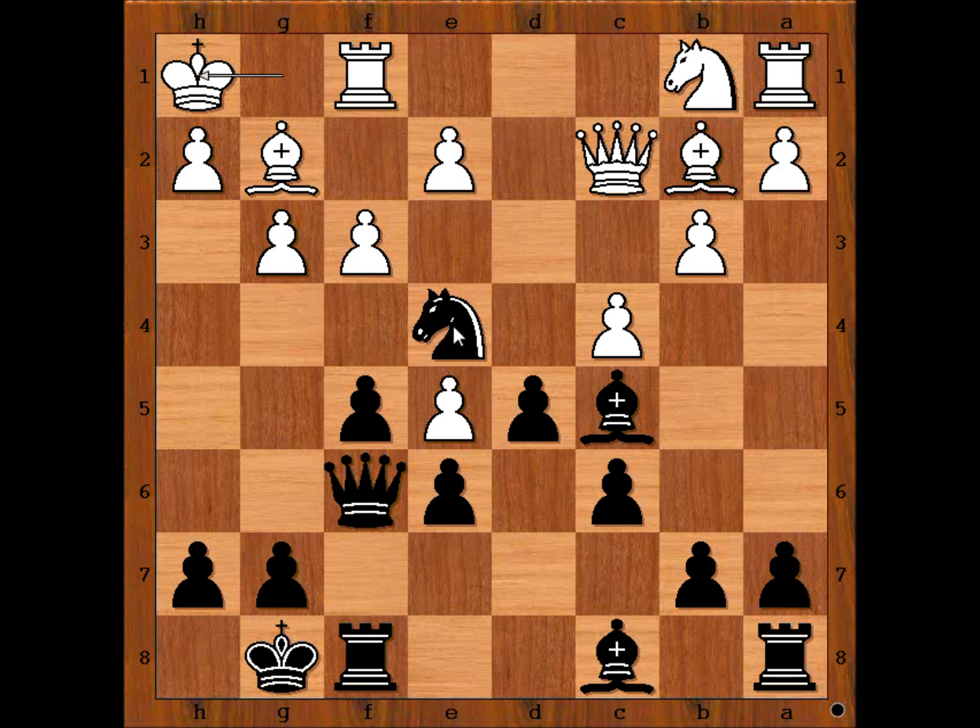So two of the black pieces are under attack. How to solve that problem? What would you do? If you wish, you can pause the video and try to find the best move for black. Black played a move when White resigned. White resigned.